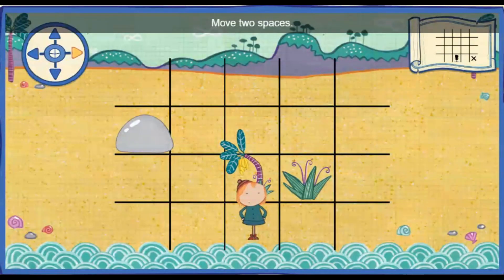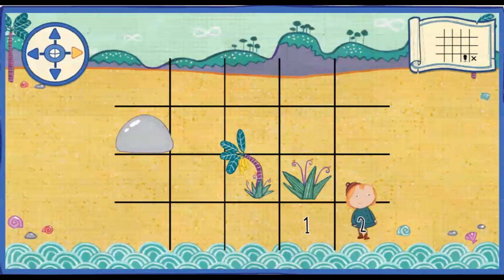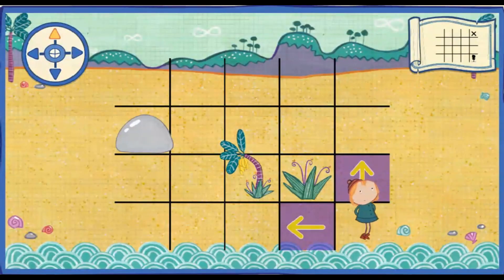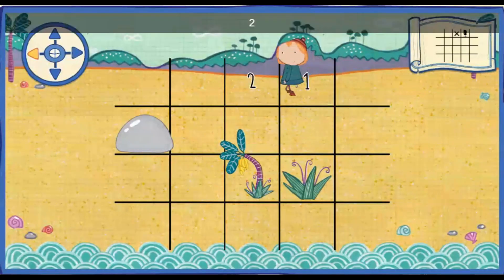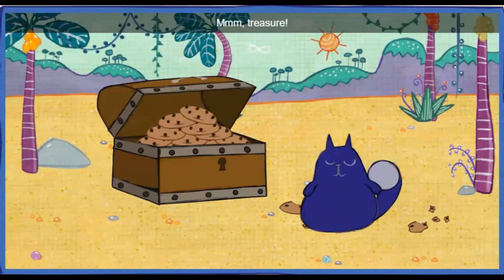Move two spaces to the right. One. Two. Great job! Move three spaces up. One. Two. Three. Move two spaces to the left. One. Two. Great job! Mmm! Treasure!